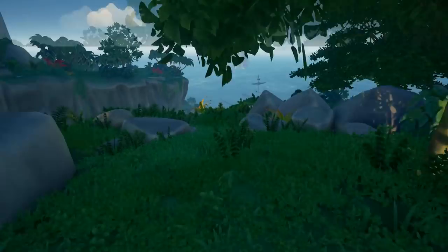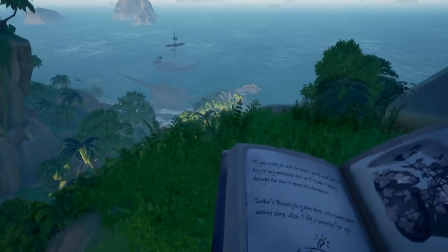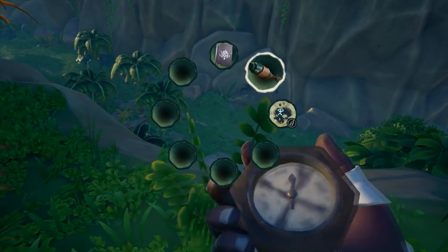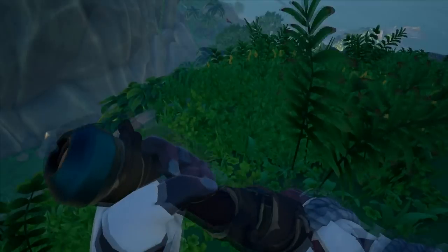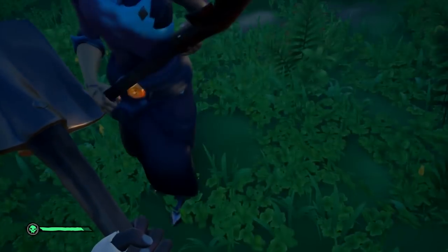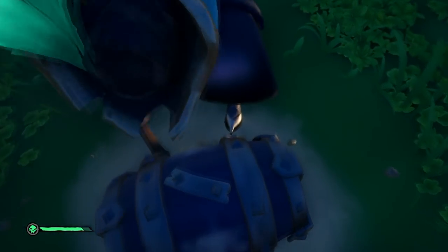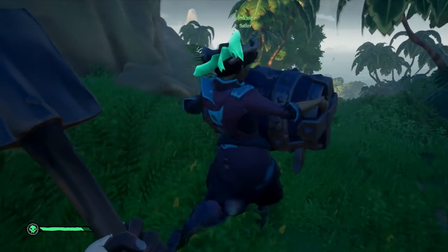You've got to be standing on the correct skull at that location to see exactly where you need to dig. Once you dig it up, keep moving because there are traps — like a pressure plate under there. I don't know where the explosions come from but hurry up, grab it, and keep moving. Do not stop because you will die, and if you die it can also destroy the barrel and you'll have to start the Tall Tale from the beginning. Pick it up and head towards your ship.